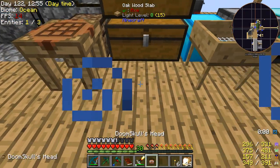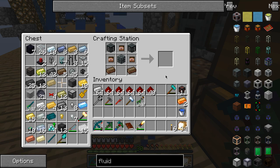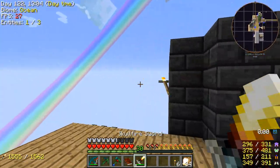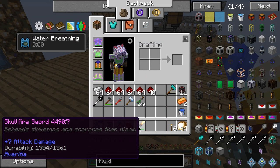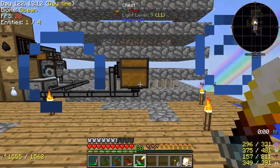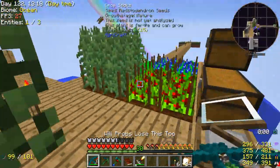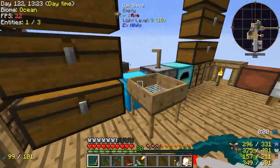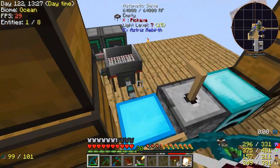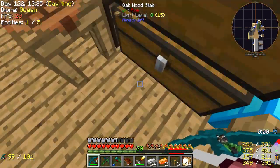I wonder, is it actually going to give me my texture? Oh yeah, it does. Alright, so we need a skeleton head, which is why I have that platform over there — so that it can behead the skeleton. I killed three or something and it didn't do anything, so I'm having doubts on that working. But it might work. We don't want this redstone on us because we'll just lose it.